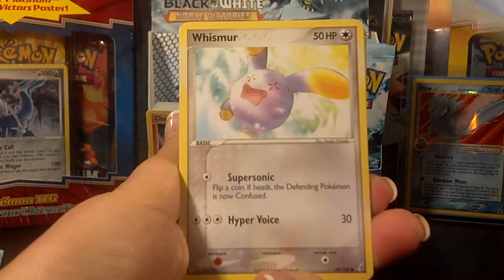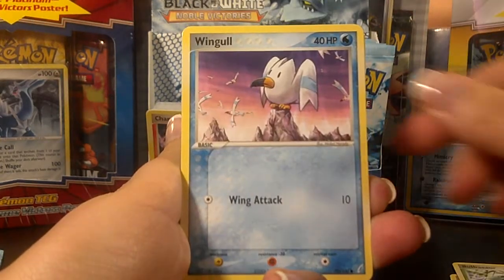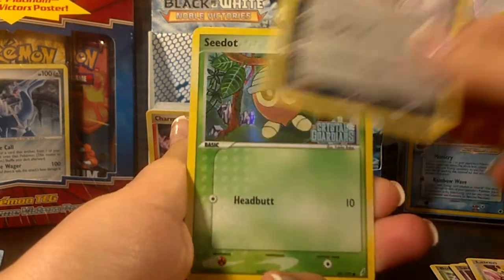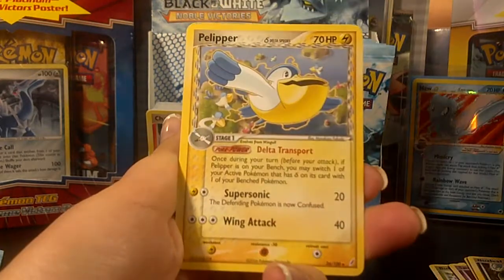Alright, Pack 1: Krabby, Whismur, Bulbasaur, Wingull, Spoink, Laron, Nuzzleaf, a Reverse Seedot which I don't have yet, and the rare is a Pelipper.